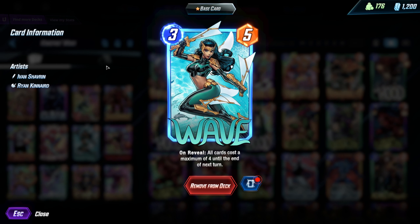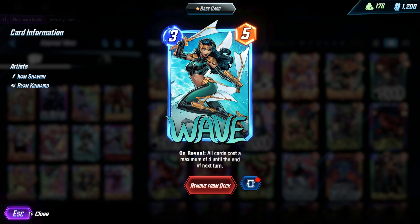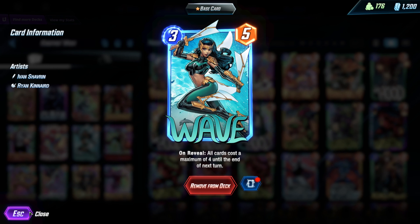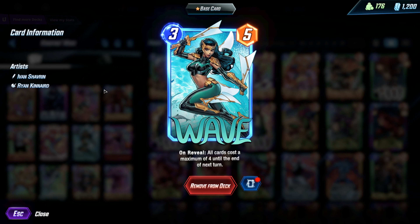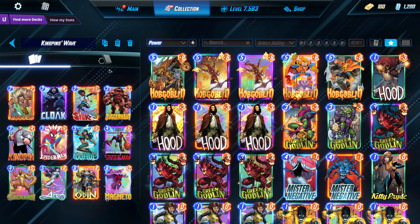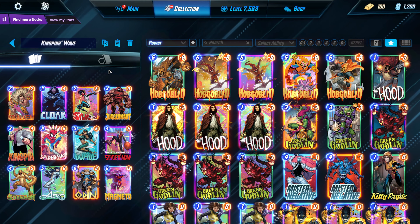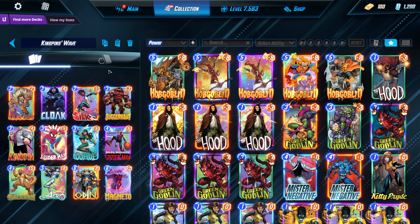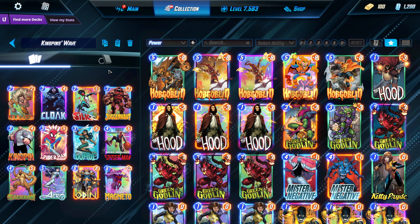It's basically the exact opposite of how Wave played before. Wave used to be a lockout card that would prevent your opponent from playing more than one card. Now it's a mana cheat card that lets you play out a 6-drop and then a bunch of cheap 1 or 2 drops alongside it to have big flourishes. But it is a symmetrical play, so your opponent, if they have the right deck, can also benefit from it.